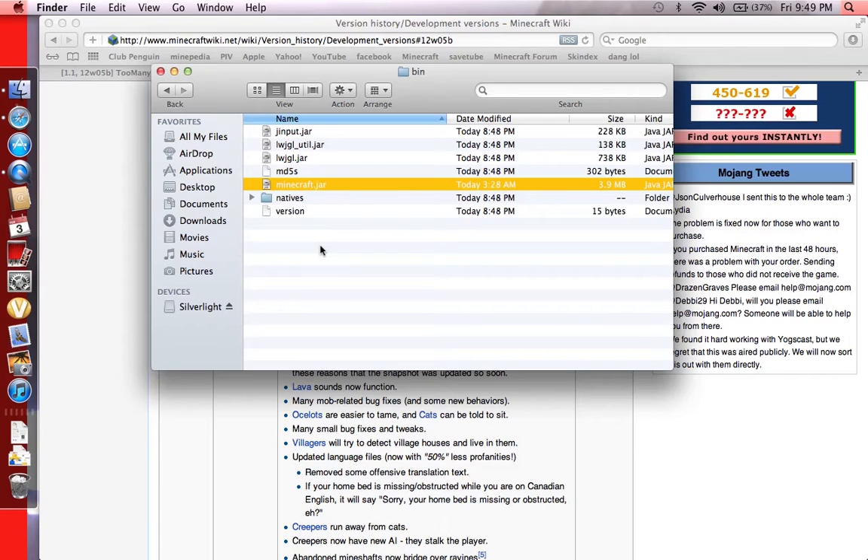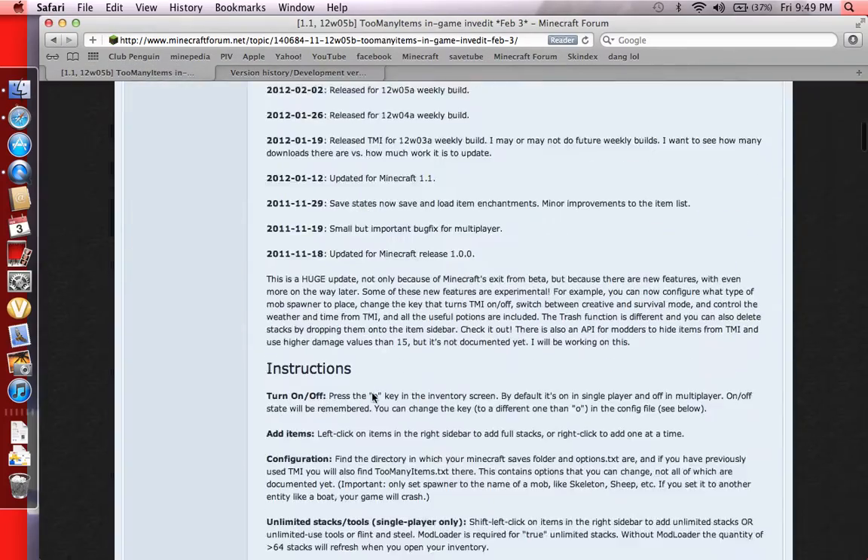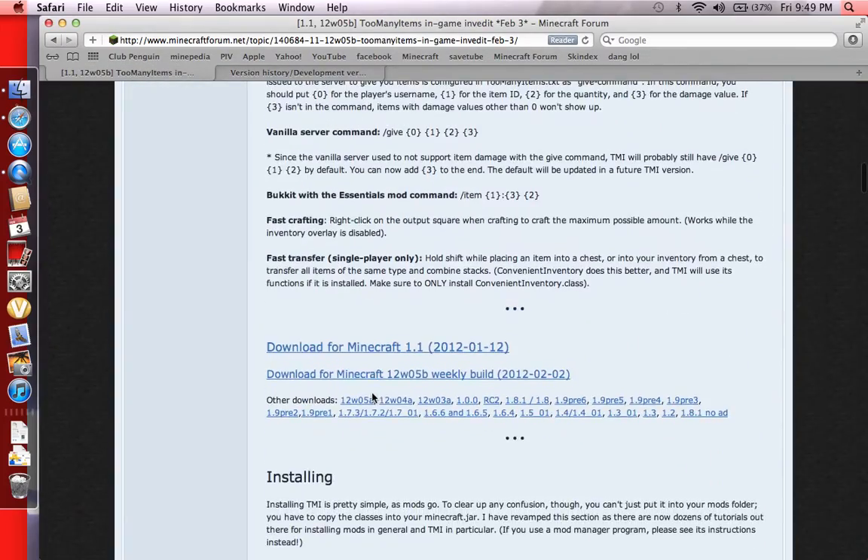If you're on Lion, it could take you a while — it took me maybe a week to finally find my Library. Now, we also want to install Too Many Items for it. The cool thing is they've updated it so you can get the 12W05B version, or any of these older ones in case something's messed up with your Minecraft folder and you can't update it.